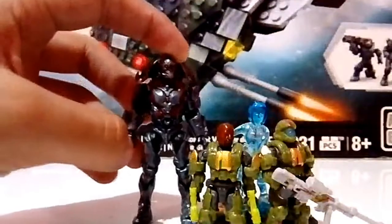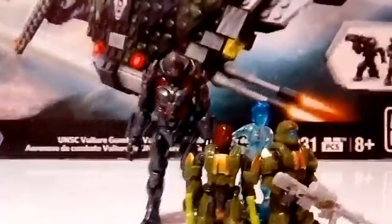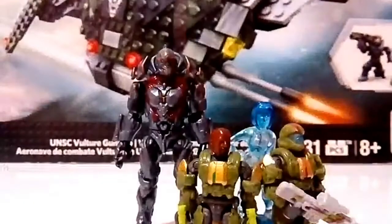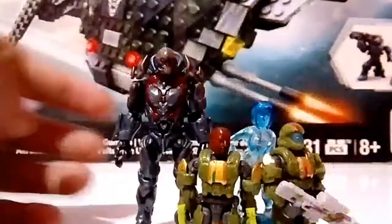Incluye a Cortana, de esta versión con articulación antigua, en color azul. También incluye al Jefe Maestro en color verde. Y la verdad, muy buenas figuras las de ese set, incluyendo el set en total.